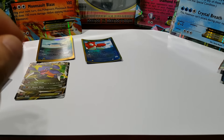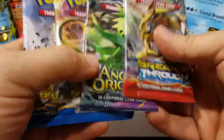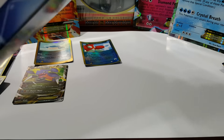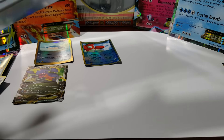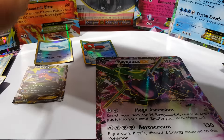I'm going to leave these here. We got Breakthrough and Ancient Origins packs in these. One more box — Rayquaza! Okay, something different.